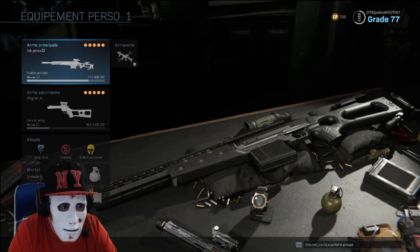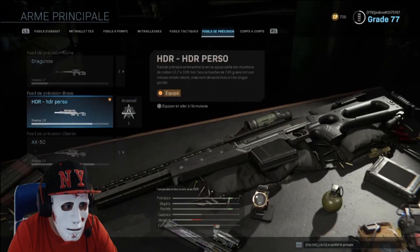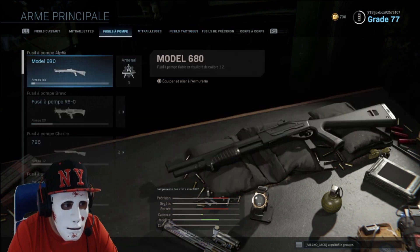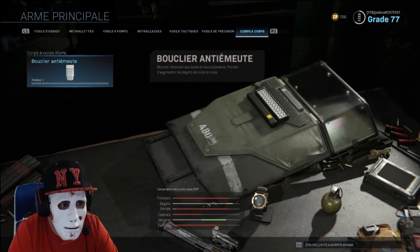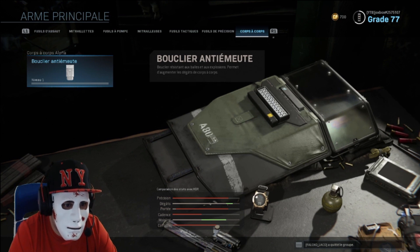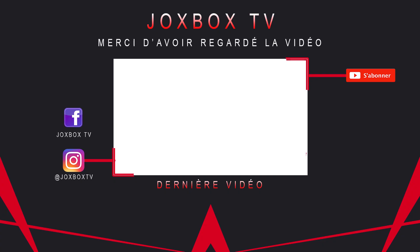Faut en profiter avant qu'ils corrigent ça, parce que ça risque d'être patché. Par exemple, si vous voulez tester la Kar 98, au début il n'y a pas de lunettes, donc vous pouvez faire votre classe comme ça. C'est très intéressant, faites-le avant que ce soit corrigé. N'oubliez pas de vous abonner pour toutes ces astuces et petits glitches. Je vous souhaite un bon jeu à tous !